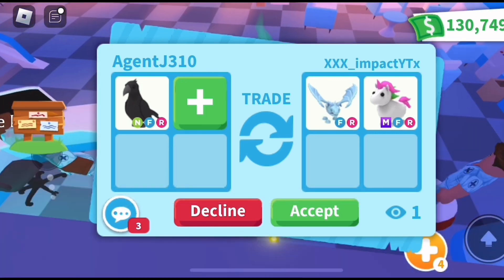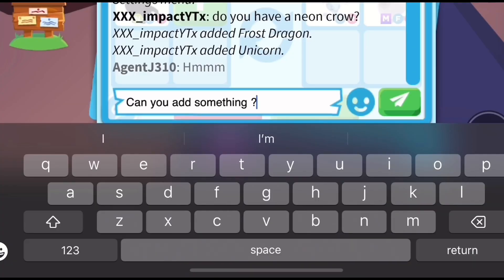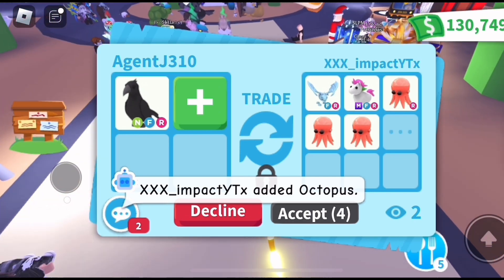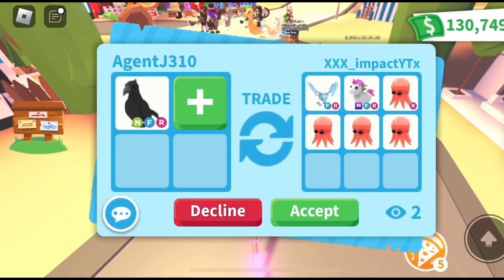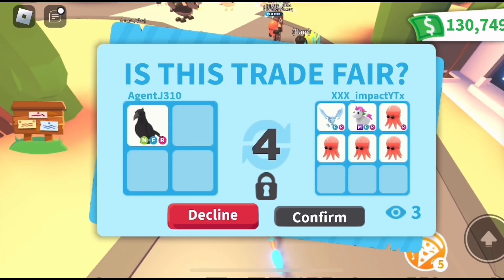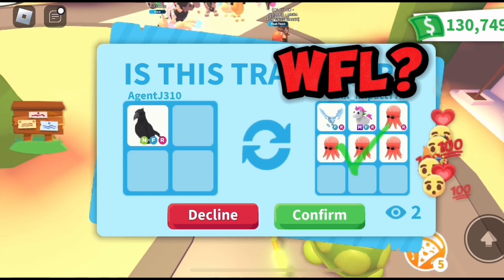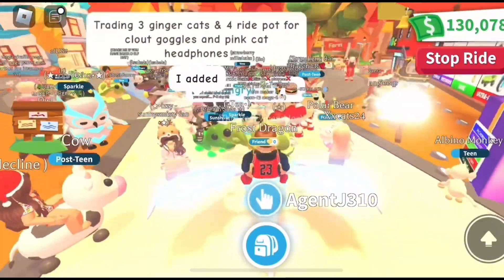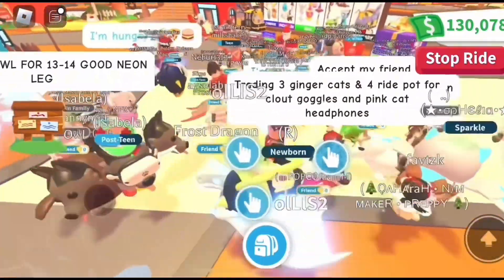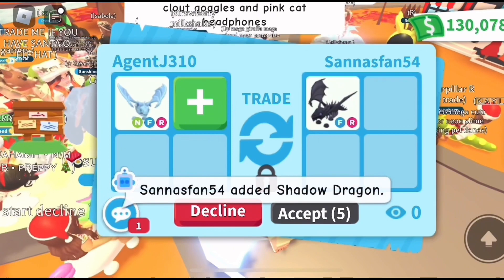What's up guys, it's me Agent, welcome back to another Adopt Me trading video. The very first offer of the video is a really good one — this girl's dream pet is a neon fly ride crow. Her offer is a frost dragon, a mega fly ride uni, and she added four octopuses. I think it's a fair offer and it's her dream pet, so I'm going to accept it. Let me know if this is a win, fair, or lose. Thanks so much for the trade — this is going to be a really good trading video, so make sure you stay tuned.